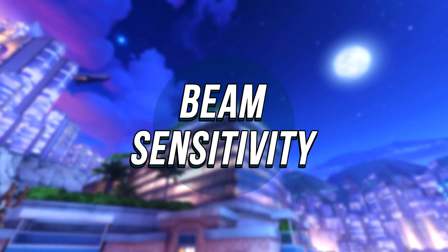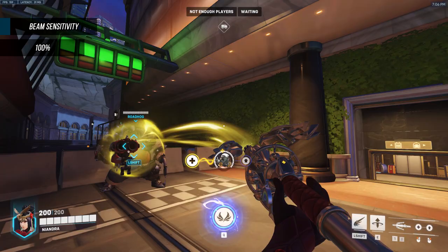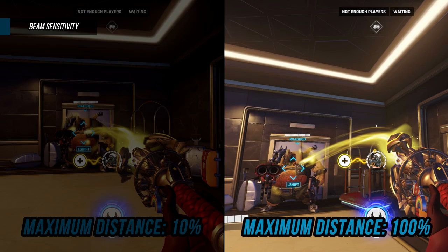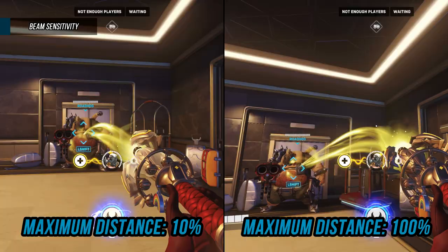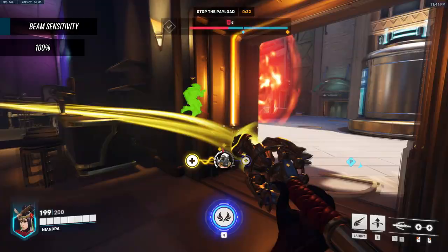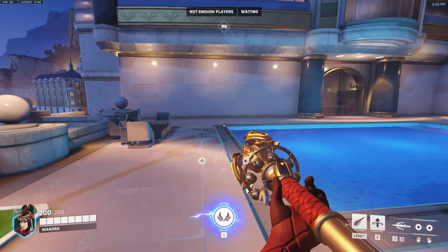Beam Sensitivity is also 100 by default and fairly similar to the last setting. It determines how close your crosshair needs to be to an ally for you to be able to beam them. The lower the number, the closer your crosshair has to be; the higher the number, the more lenient you can be. I like to keep my beam sensitivity around 50. The reason I like to have mine fairly low is so I can easily pick out specific allies when my team is playing clumped together. When beam sensitivity is very high, this can be really fiddly, which can be a problem during intense teamfights where fast reaction time is crucial.